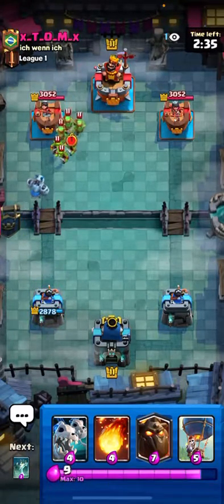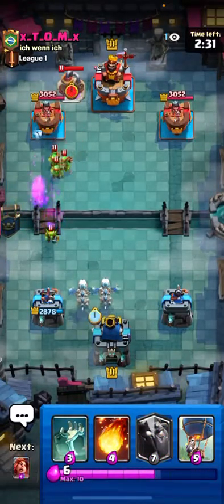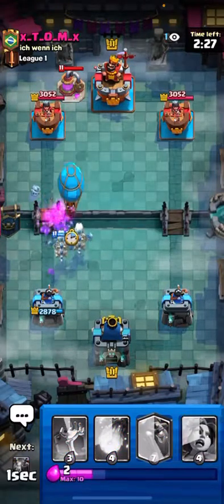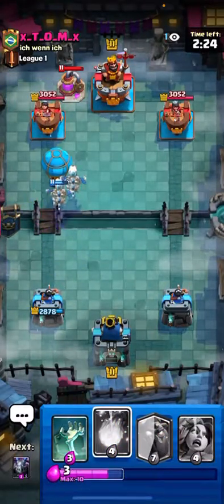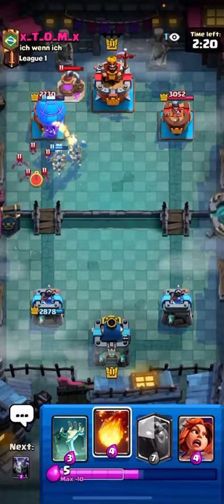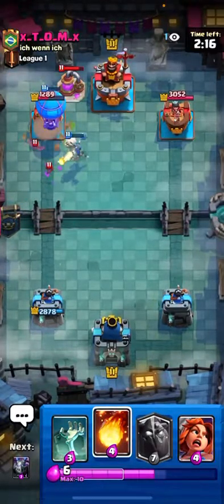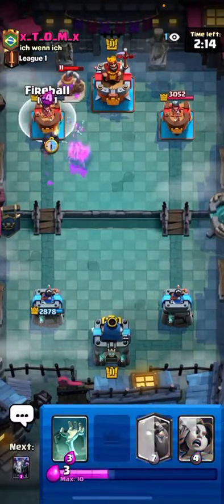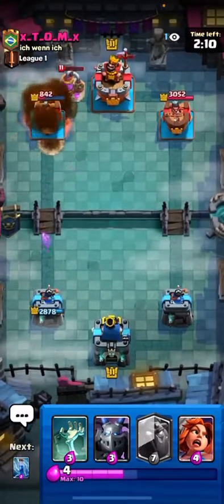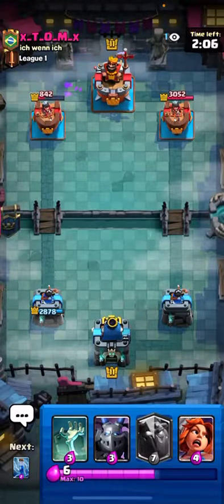So he's playing Battle Ram, Goblin Gang. Very interesting. I'm going to try to trick him here since he just used a pump. And that should be pretty easy. I'm going to Fireball that pump. I don't want it to get any value. And we're looking pretty good so far.